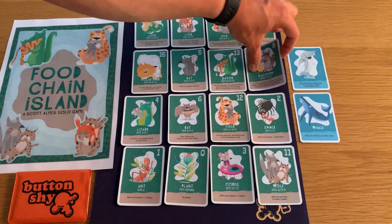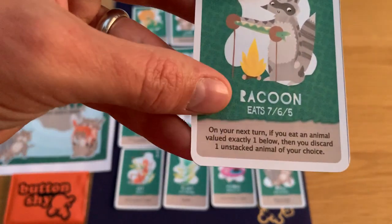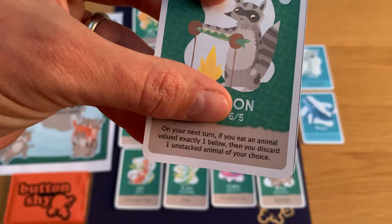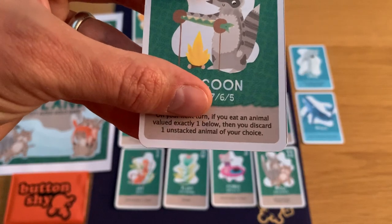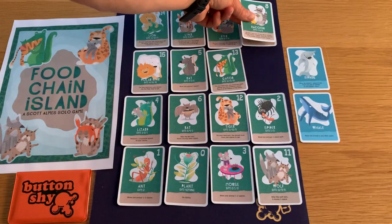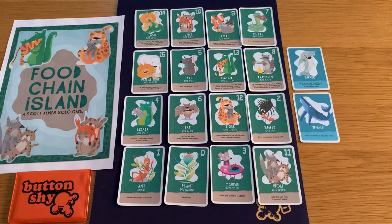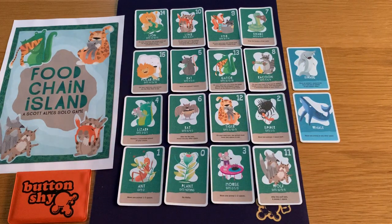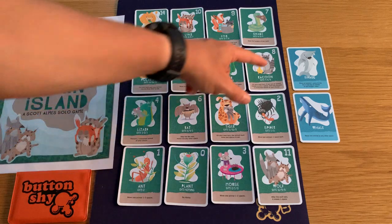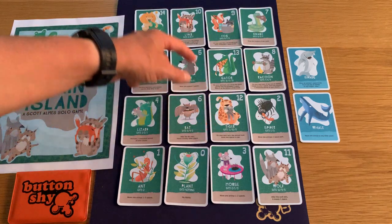Some animals you don't want to eat because their abilities are really good. The raccoon has a great one: if you eat an animal valued exactly one below, then on the next turn you can discard an unstacked animal of your choice. So if I moved the raccoon up there, any animal I think might cause a problem I could just discard — that's one more toward my win condition. I could leave that in reserve and let the fox or lynx come over.